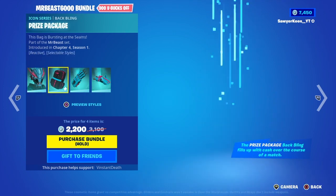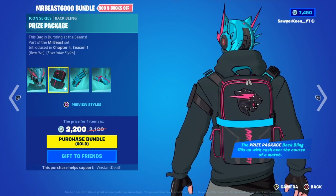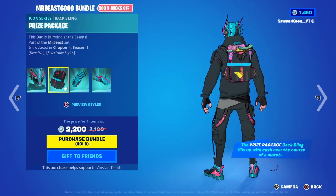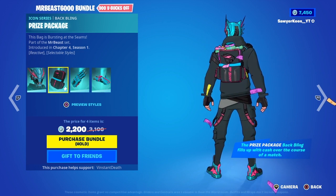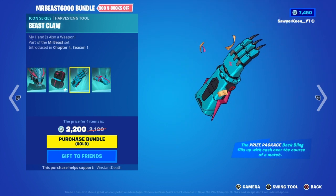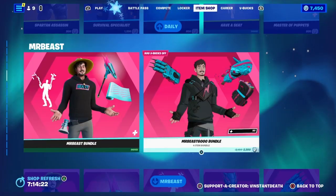I like the helmet on more. We got the Prize Package back bling — it is reactive. The money will pop out, and I think it pops out more and more over the course of the match, which is pretty cool. Then we got the Beast Claw Pickaxe, and the Splash has money, which is pretty cool. And then we got the Wrapped and Revved Glider.